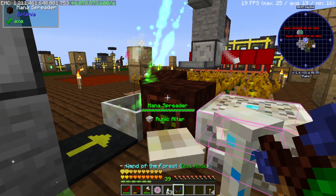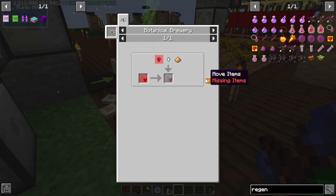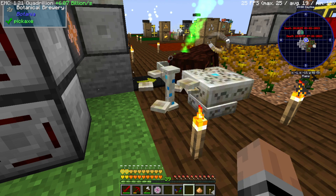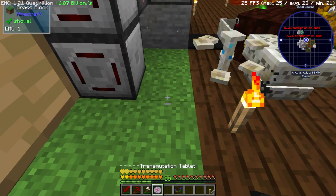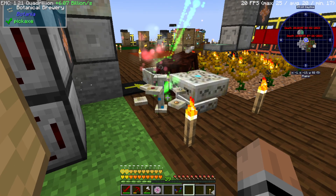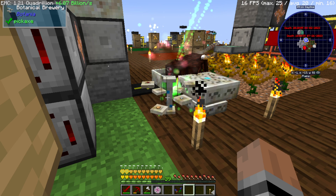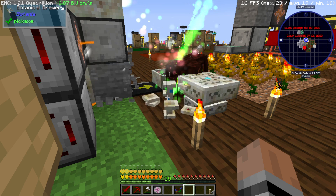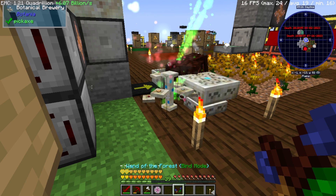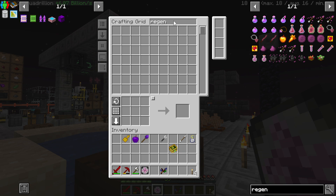Now we can make the Botanical Brewing Stand. I'm gonna set this up right here, and have the Mana Spreader go to that temporarily. Regen is going to be Nether Wart, Ghast Tear, Glowstone. We're gonna put that in, put in these, grab ourselves a Nether Wart. There we go — that should be Regeneration 2, which is going to be really nice. Hmm, alright. That's actually taking a little bit. But I also want to make a bookshelf.